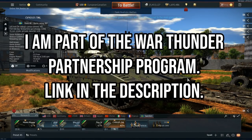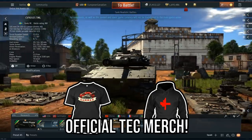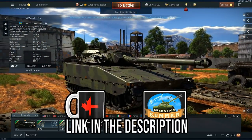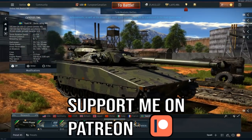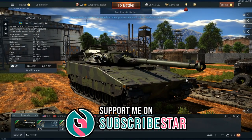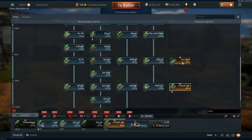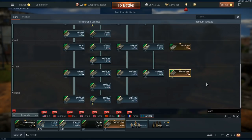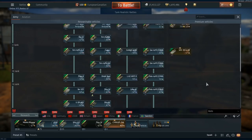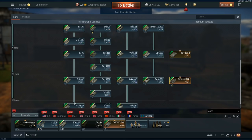Hello everyone, hope you're doing well. Today on the second dev server for update 1.97, it's time to have a look at the CV90-105TML. This is the new pre-order vehicle available for Swedish ground forces in update 1.97, joining the STRV-1030 and the SAV-2012-48 as vehicles you can buy to get early access or CBT access to the Swedish tech tree once update 1.97 drops.